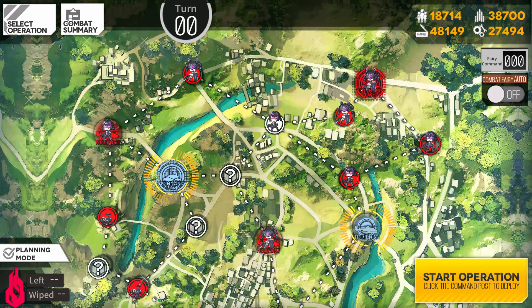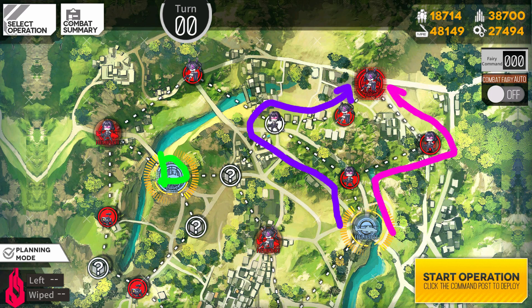For levels 30-50, we have stage 3-5. You want to deploy your dummy squad at the green D. Similar to the previous stage, you actually have two routes available. One route has 3 enemies and the other also has 3. Make your choice depending on the survivability of your squad.